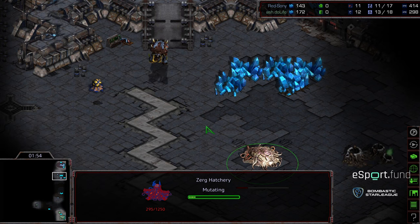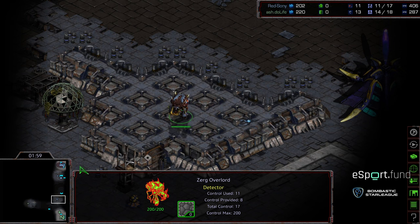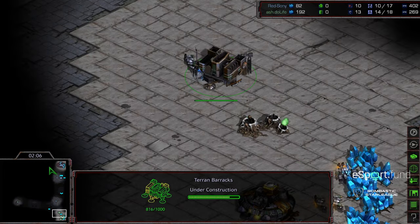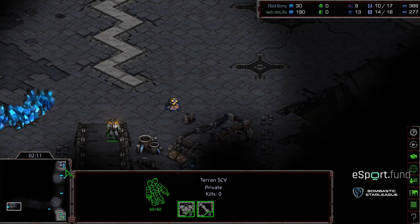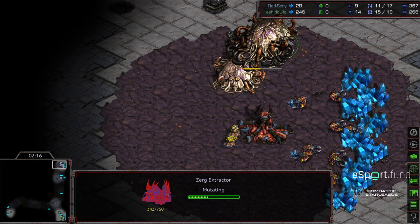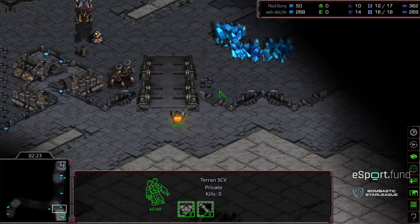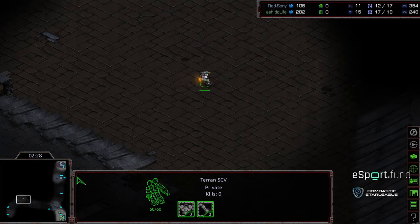It looks like we're seeing an 11 pool, possibly 12 hatch. The Overlord is making its way to the proper scouting location. Duelife opening up with a standard barracks, not sealing his front door. The SAV is making its way to the bottom left-hand corner, not dropping the ramp, not sealing things there. It looks like we are seeing a spawning pool on 11, and an extractor as well. I'm curious if we're going to see two hatch Mutalisks — that is the standard meta right now versus Terran.